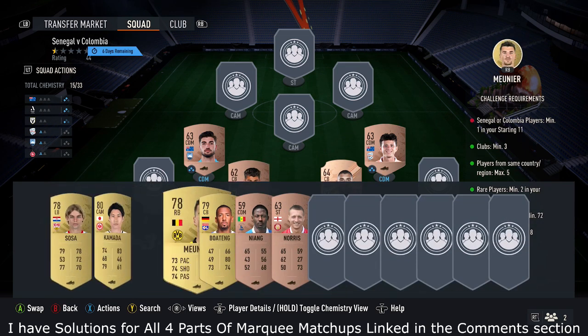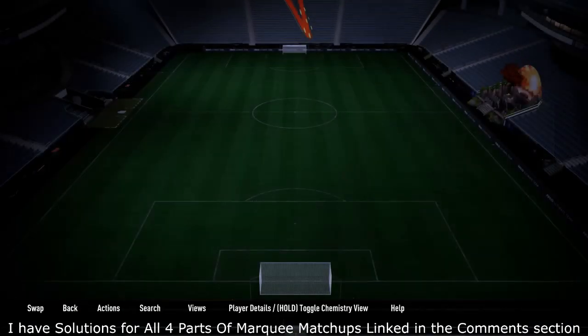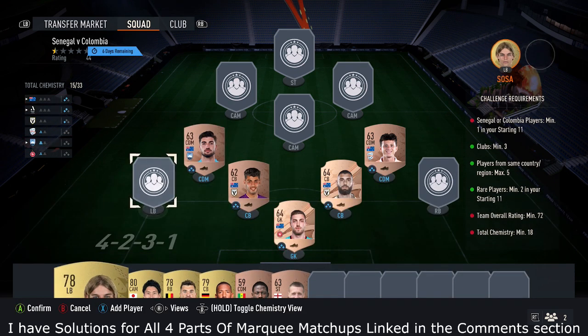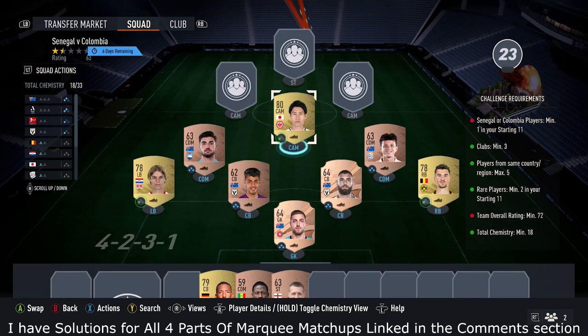Once you've done that, pick up three gold players from the same league. For me, I went with the Bundesliga. These cards go for around 350 to 400 coins each. Once again, doesn't need to be these exact cards — just players from the same league that fit into the team, because my ones have no club links and no nation links, just all from the same league. By doing this, that gets me up to 18 chemistry.